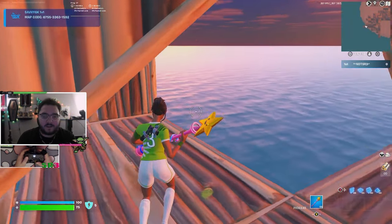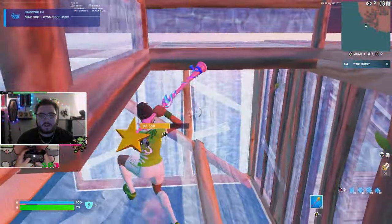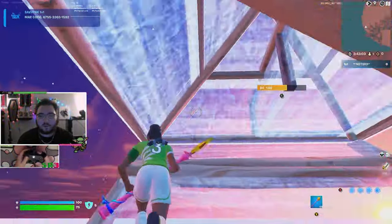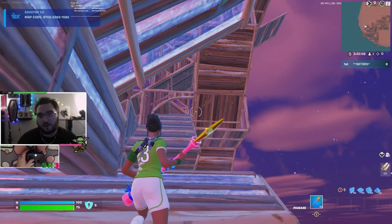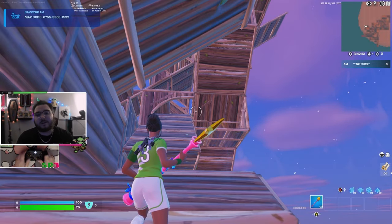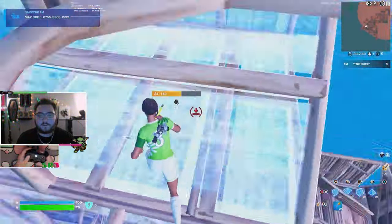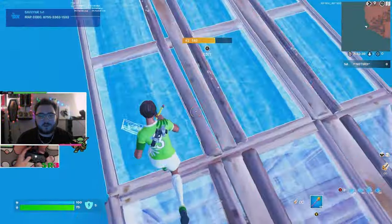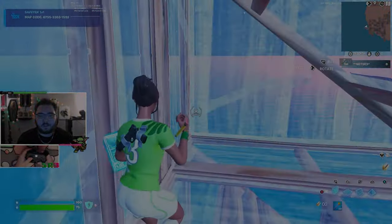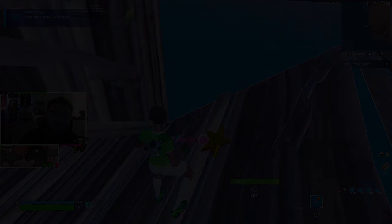Let me let you guys in on a little secret about why my game looks so colorful. If you have an NVIDIA graphics card, go to the NVIDIA Control Panel, go to adjust video settings, and there's a spot that says digital vibrance — I crank that up to 65 and my game looks beautiful. Try these settings, especially that editing sense — it feels so good. Hope you guys enjoyed the video, love you all, see you in the next one.